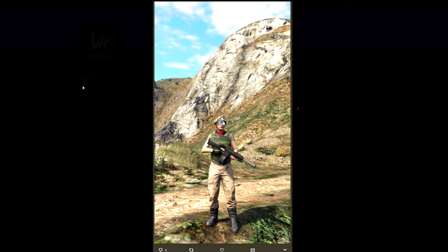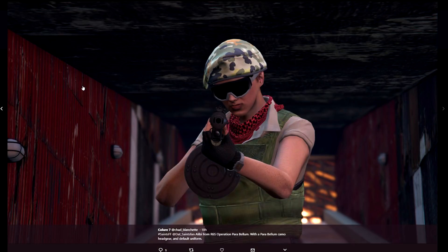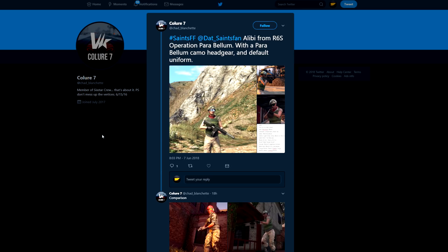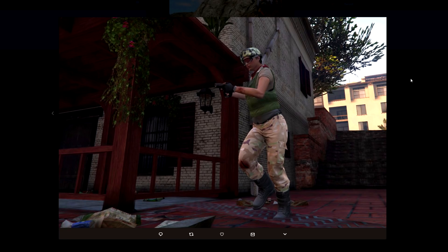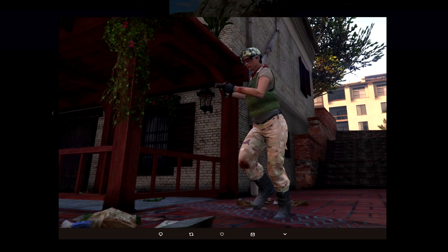Next up we have from Color — this one is Alibi from Rainbow Six Siege. If you're looking for a military outfit for your female character, this one's a little different because the color scheme stands out from a lot of others you'll see in the game. I really like that red scarf with everything. This is what you need to make it, and here's a comparison of what she looks like in the game versus in GTA — pretty spot on.